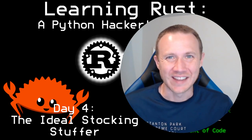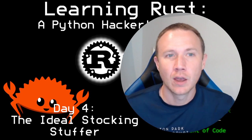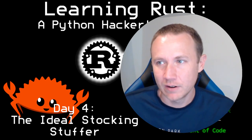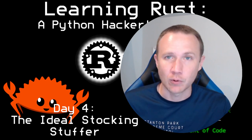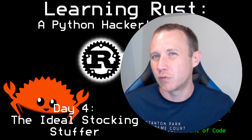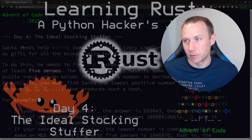Hey, how are you doing today? This is OXDF and today we're looking at the 2015 Advent of Code Challenges. We're on day four and we're solving it in Rust. Let's go ahead and dive in. It's called the Ideal Stocking Stuffer, and this is basically a play on crypto coin mining. This is how at least Bitcoin mining works — you do some proof of work, which often involves taking hashes to find a long prefix of a certain number of zeros.